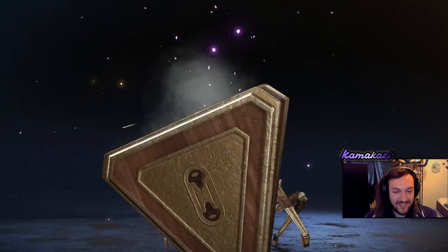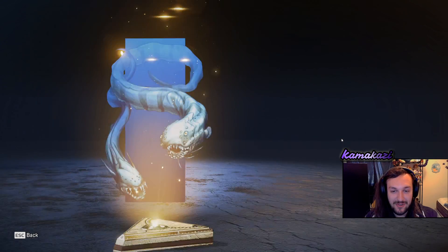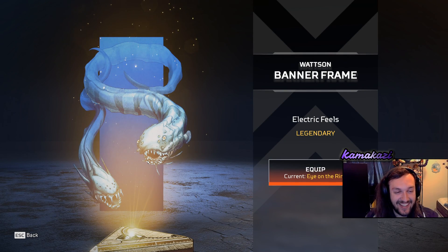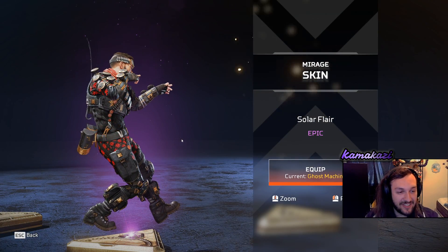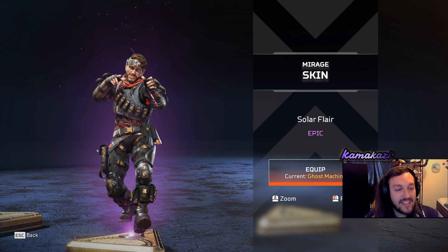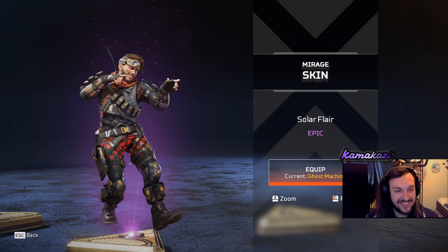Another legendary. Let's see what we got this time. Look at that Watson one. That's nice. Get it out of here. But look at that Mirage — that is a nice Mirage skin. It's on par with a standard epic. What's those hair physics? Bobbing up and down and that's it?